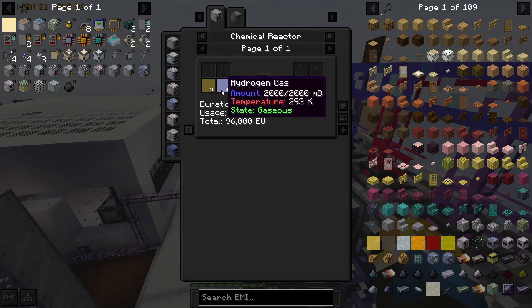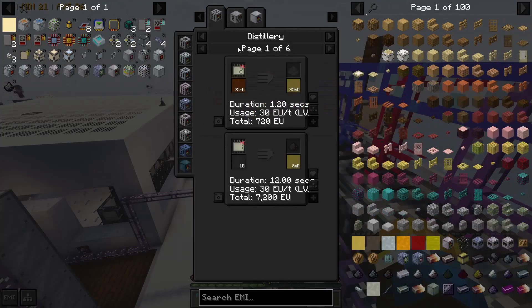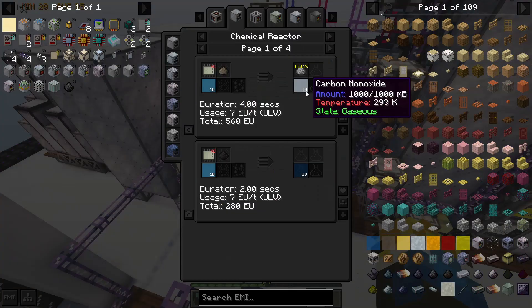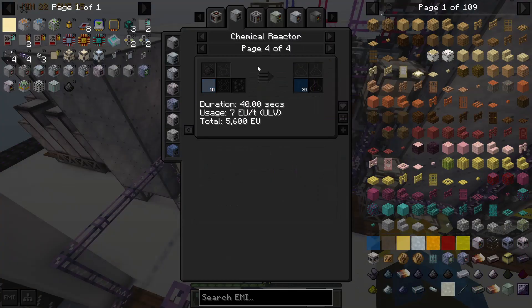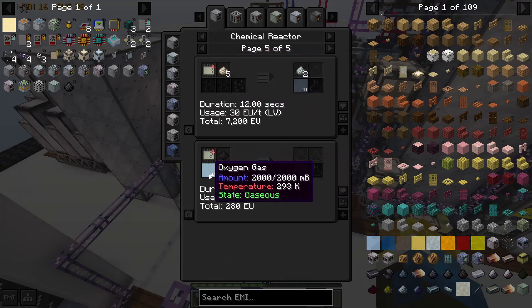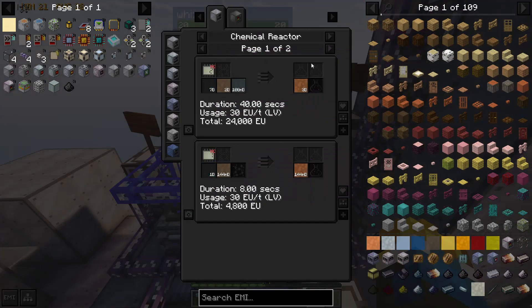We have one chemical reactor for high voltage for 3 of our recipes, and one chemical reactor for circuit 3 for 1 recipe. Liquid polyvinyl butyral is made with butyraldehyde and polyvinyl acetate. Butyraldehyde is made with propene, hydrogen gas, and carbon monoxide. Propene is one of our severely steam cracked naphtha results.